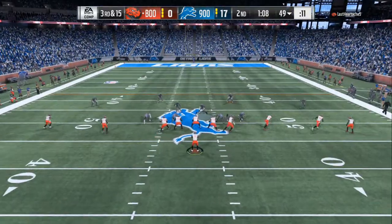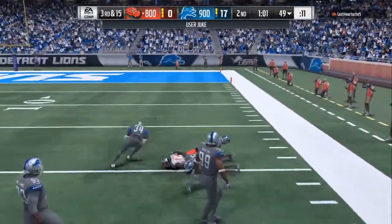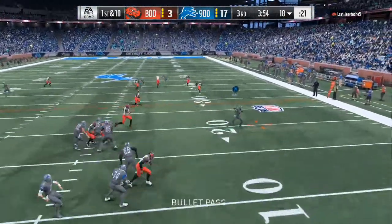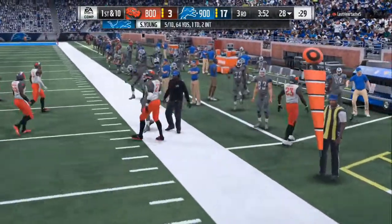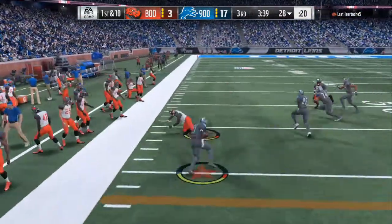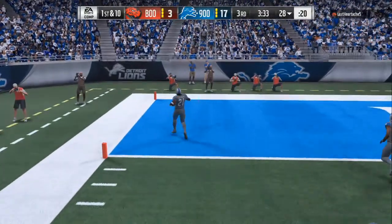Out on defense, third and fifteen — my opponent is down 17 to zero. He goes with a wide receiver screen; I was not expecting that. A lot of people, when they feel they have no way to make points or just give up, start going into the cheesiest plays they can find — five wide, wide receiver screen. It's actually a good call because it takes away the blitz and pressure I was doing, so he ends up with three points. On the next play I realized he was putting two to three linemen in spies, playing max coverage defense.